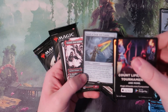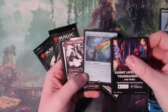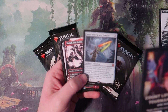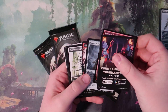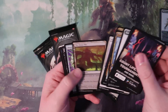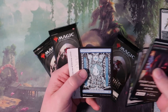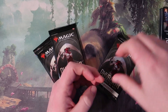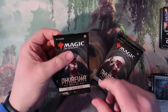A funny story back in New Phyrexia — Sword of War and Peace — I opened an entire box minus one pack, gave the last pack to my friend, and he pulled the Sword of War and Peace. And that's what I was opening the whole box for. Also got a Slowbat in here. And a nice Phyrexian Island — the more of those lands the better because I can make entire decks with Phyrexian themed lands.